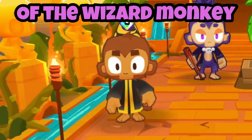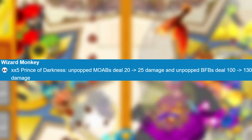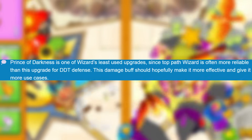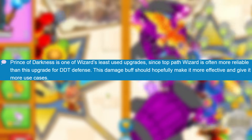As you guys know, I'm not a huge fan of the Wizard Monkey. However, it might not actually be bad anymore because they recently buffed it by making the Prince of Darkness unpopped mobs deal 25 damage instead of 20 damage, and the BFBs do 130 damage instead of 100 damage. Ninja Kiwi said Prince of Darkness is one of Wizard's least used upgrades, and since Top Path Wizard is often more reliable for DDT defense, this damage buff should helpfully make it more effective and give it more use cases.